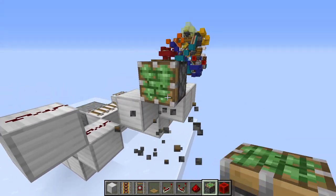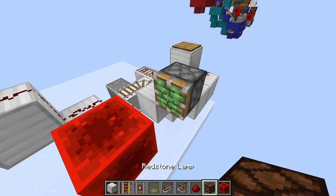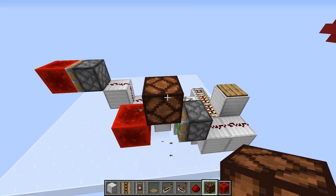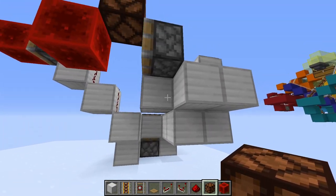This is going to determine when the system is on or off. You can have a redstone lamp here that will show whether the system is on or off.